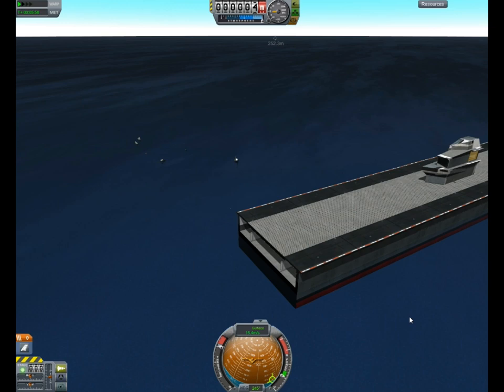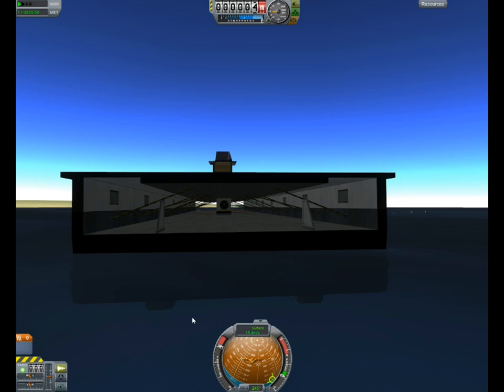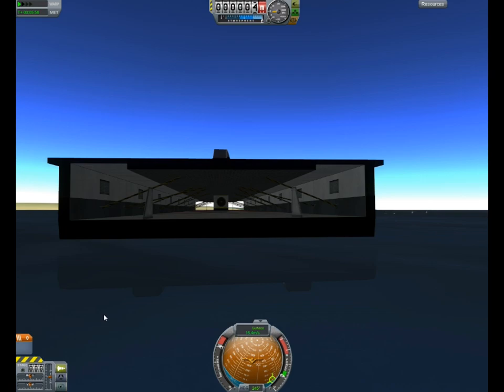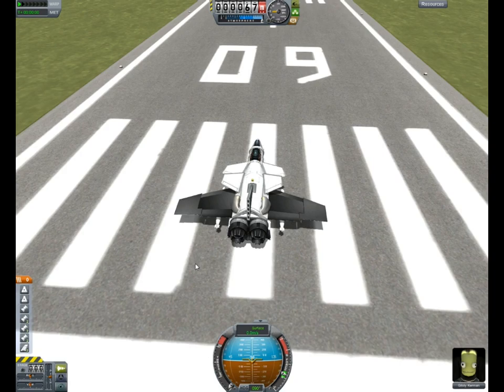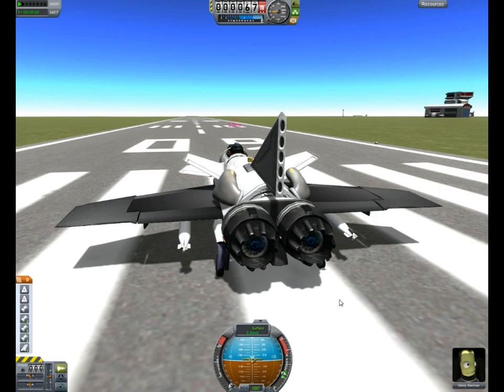We can come and take a look at our torpedo damage here and see if we did anything. There's a slight list there. So here we are back at the KSC on the runway. I've got this Slashfish — Slashfish is one of my favorite planes that I've made. It's a dual cockpit, has four underwing pylons for ordnance, and is very fast and can land on a dime.